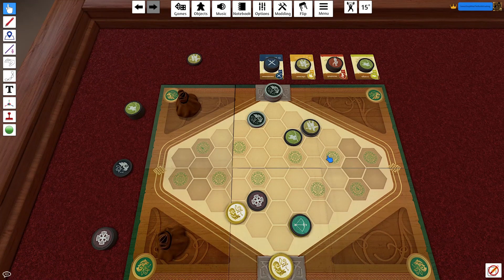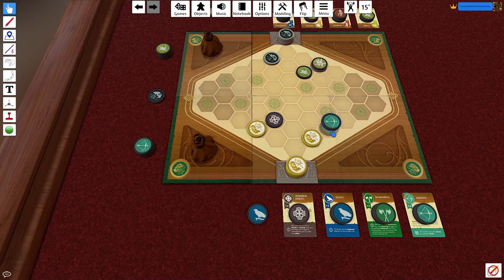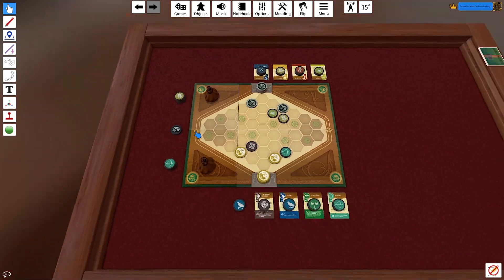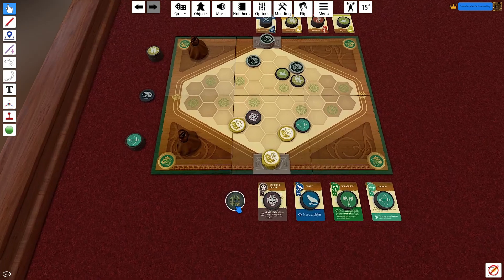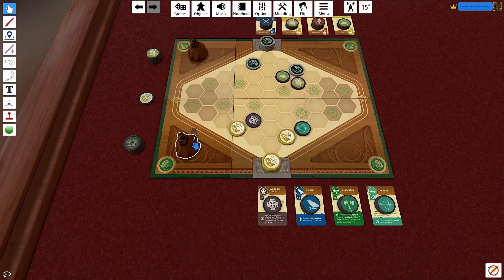I spawn an Archer to get more pieces on the field. The opponent puts a Pikeman down to shore up their defenses. I maneuver my Archer a bit closer, and they move their Pikeman further up to cause some pressure. I play my last token face down to reclaim initiative — any face-down action can do it, and there's no reason not to.